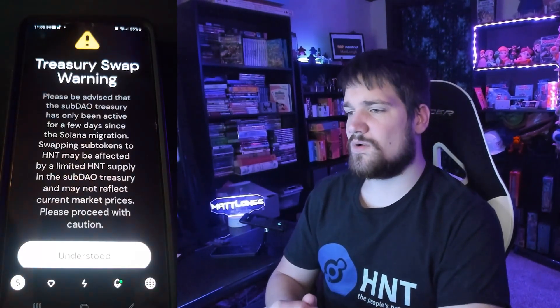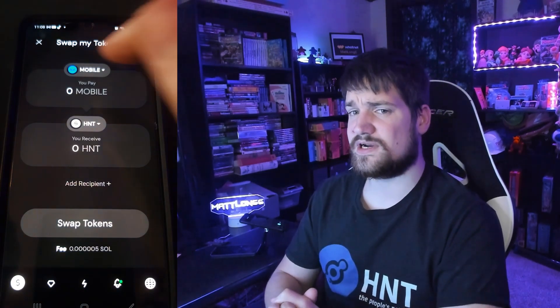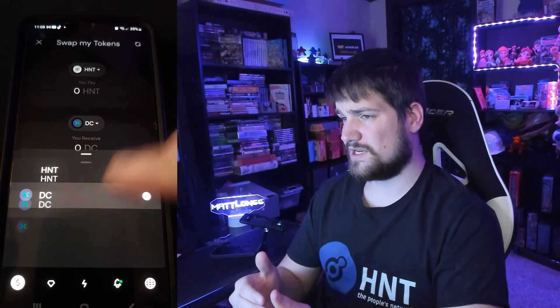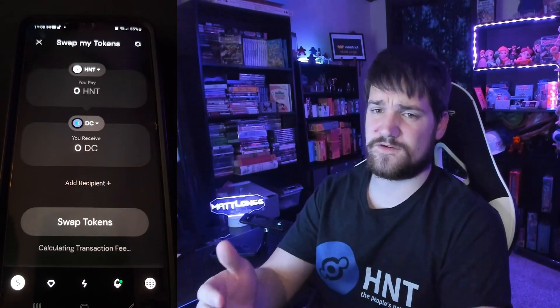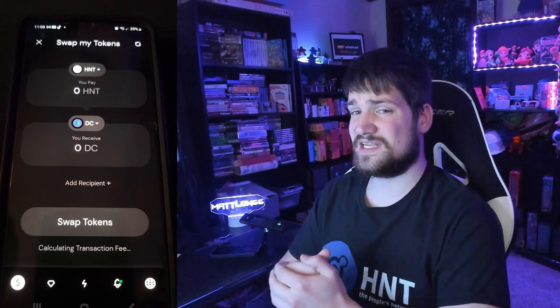But this is how we have to do it today. Go ahead and open up the Helium wallet app and then click Trade. After you click Trade, you're going to need to select Helium and trade it to DC, which are the data credits that are burnt in order to pay for the transaction of asserting your location.